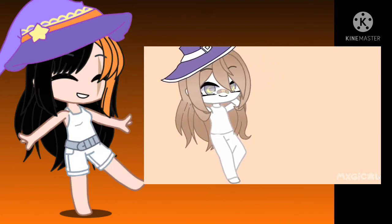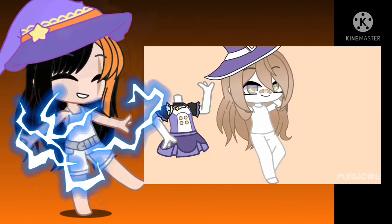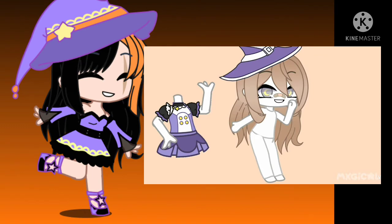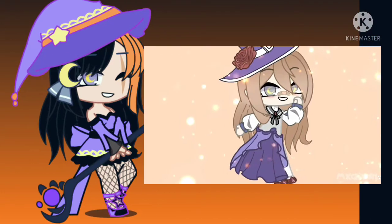If the date of your birthday is an odd number, use black and purple mainly in your outfit. If it is an even number, use green and orange. The rest is all up to you.